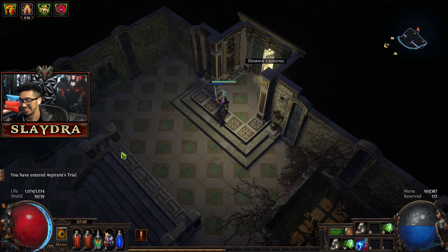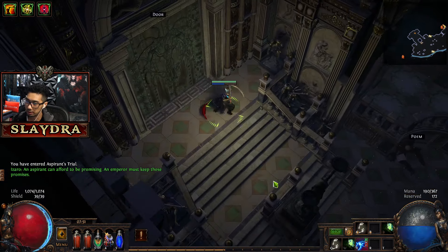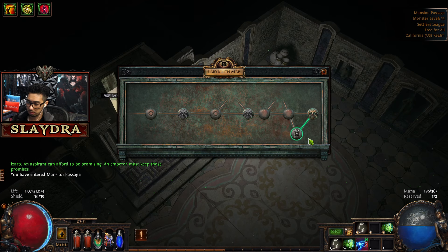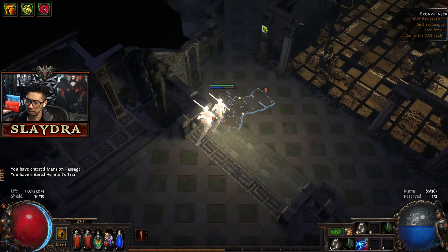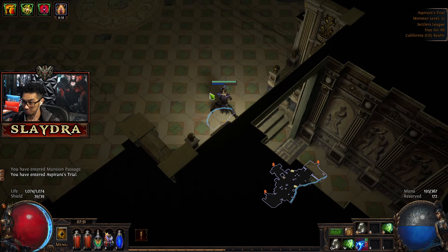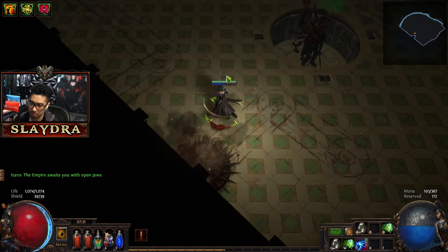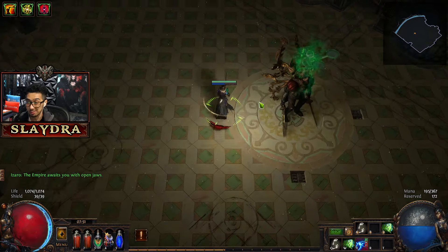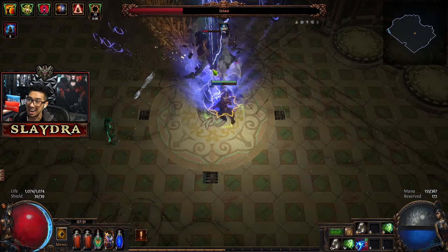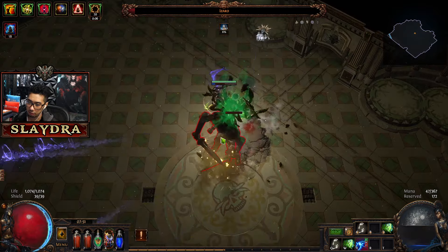The Ranger class doesn't build armor — you build evasion, which means you dodge damage. But certain spells and physical damage you will just take. Physical damage is the most dangerous for us right now, but that's about to change with our upcoming upgrade. We're not in the right area. I could get a Silver Key to open another chest, but I'm here to get my Ascendancy. I still play Last of Us — check my most recent VOD.